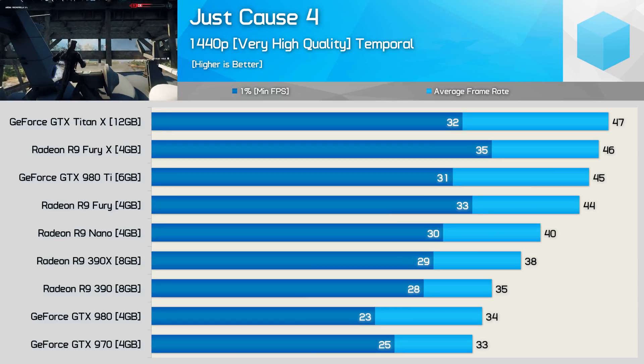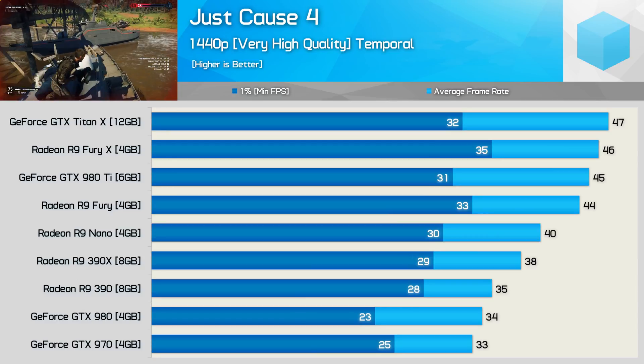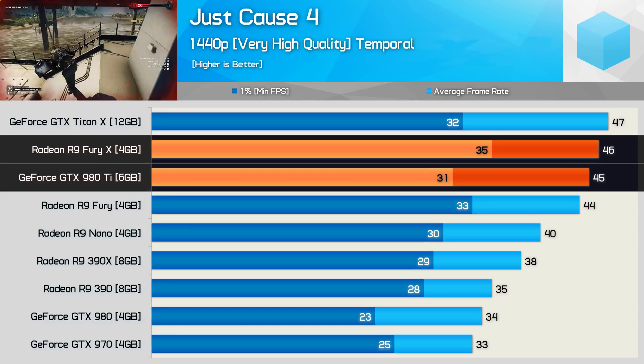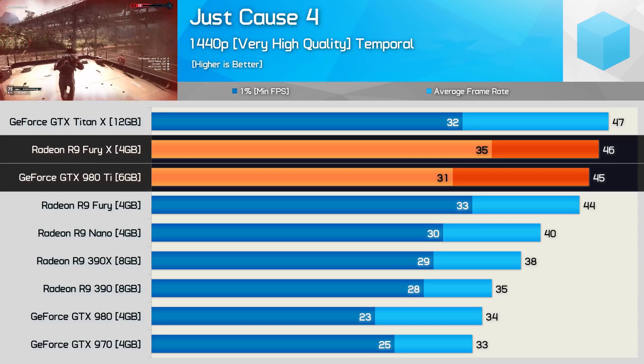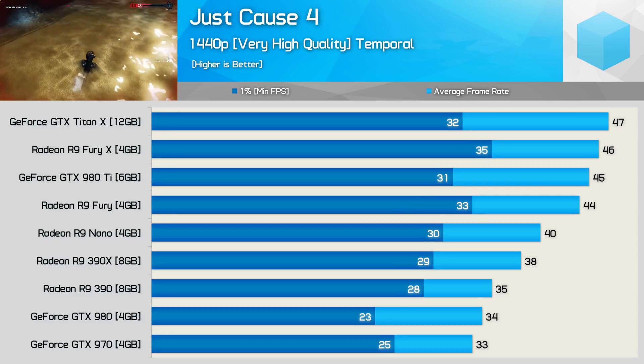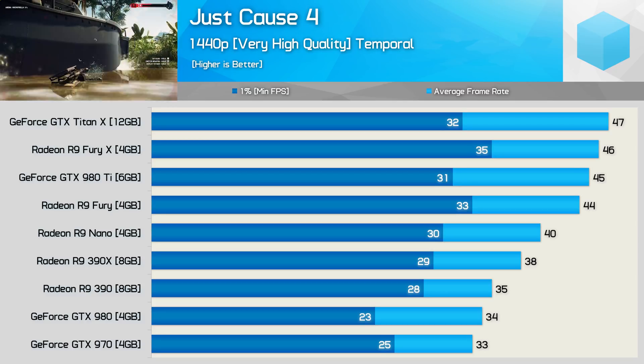1440p is basically out of the question for previous generation GPUs. The Fury X and GTX 980 Ti were struggling with average frame rates in the mid-40s, so yeah, that's a little bit painful. Not much more to say here, so I suppose we should probably just move on to the current generation GPUs.